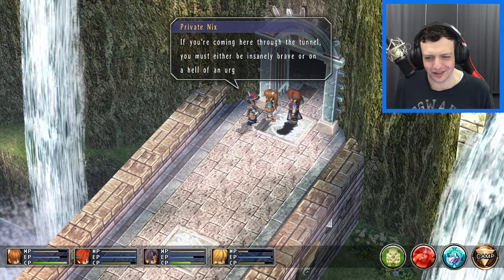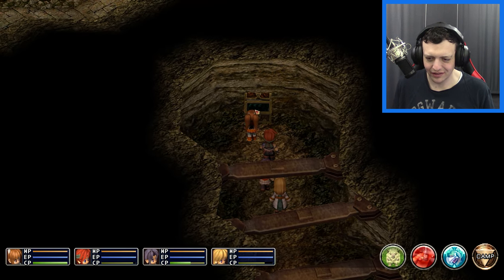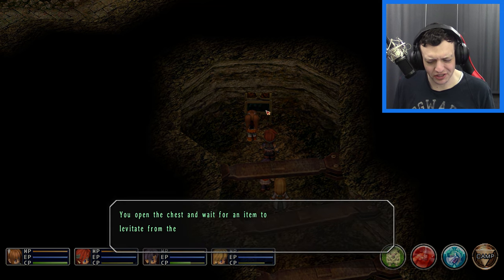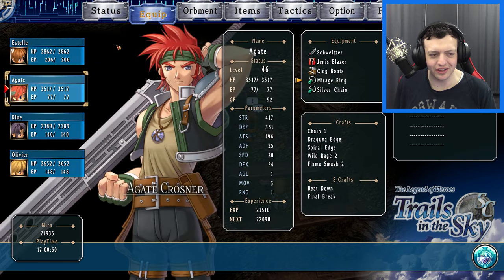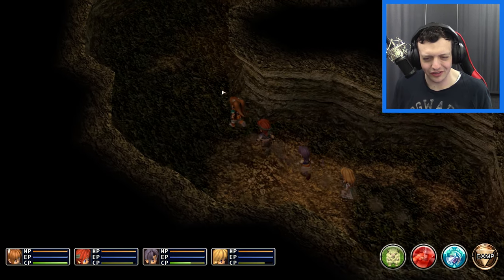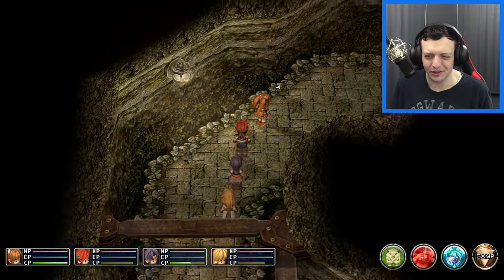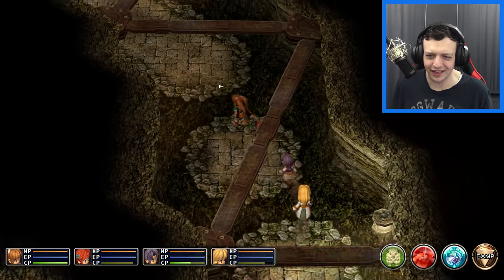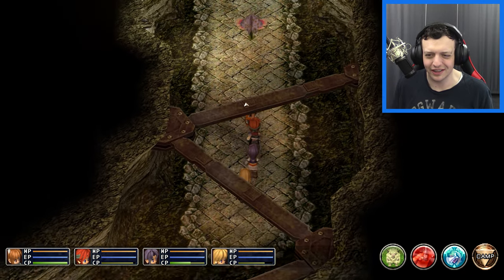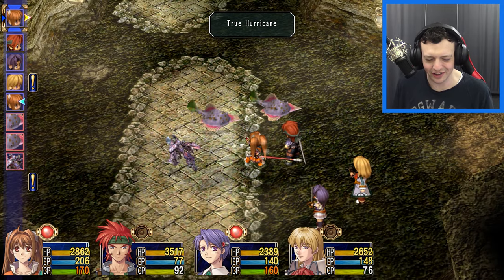Further in the tunnel, an NPC remarks that coming through must mean we're either insanely brave or have an urgent job. We find gemini boots — women only, defense 55, movement +1, armored with star plates. The hard loafers actually have better movement though. It's interesting how the game is gender-locking a lot of equipment — that was fairly uncommon in the first game. It seems to encourage having a balanced mixed team.